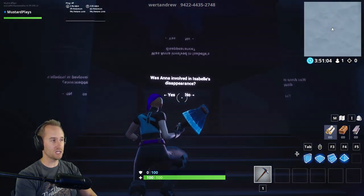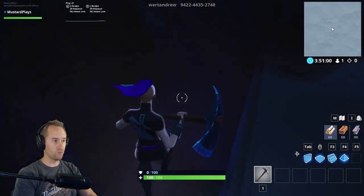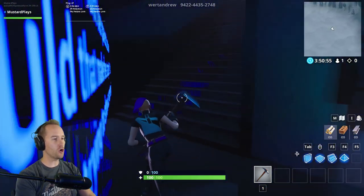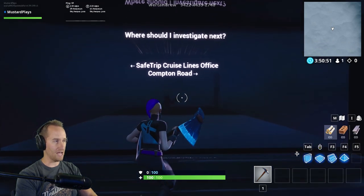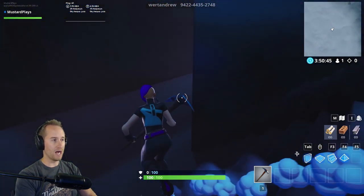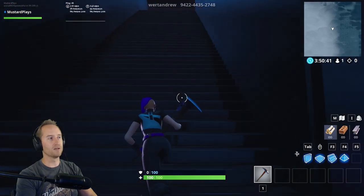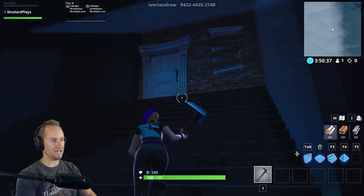Now we're going to our first question: did Anna disappear willingly? Yes, she did — the plot thickens. Was Anna involved in Isabel's disappearance? Yes, she was. Make sure you read all the stuff. Where should I investigate next? We're going to Compton Road, back to the beginning, because earlier it said something like there's a button under the table that you may have missed earlier.